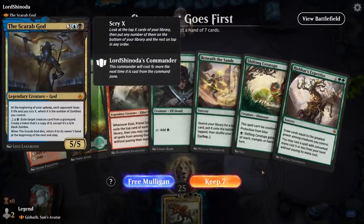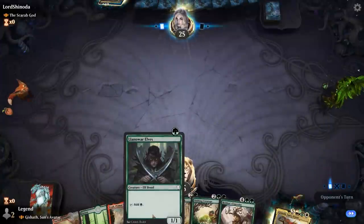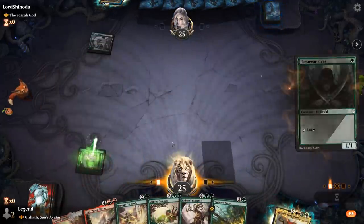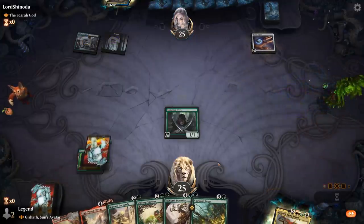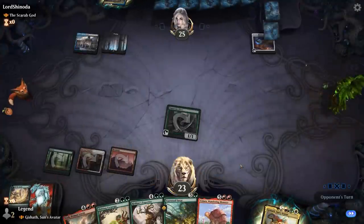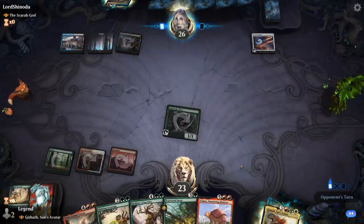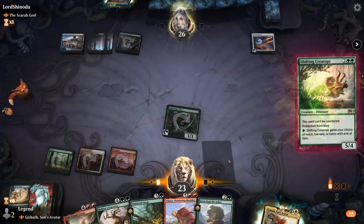We're on the draw facing a Scarab God deck, so it's going to be pretty controlling. Shifting Ceratops could be a nice one if they don't have black spot removal. We've got Turn 1 Elves and Turn 2 Beneath the Sands. We'll ramp with Beneath and then next turn hopefully surge. Opponent keeps up mana for a counterspell, so we'll just play Shifting Ceratops, which cannot be countered.